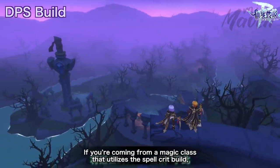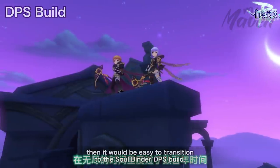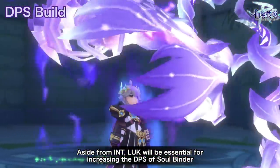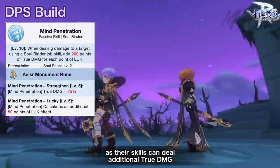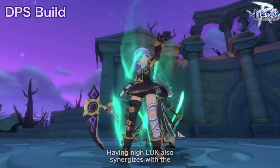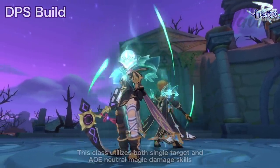If you're coming from a magic class that utilizes the spell crit build — such as a Slayer or Arcane Master — then it would be easy to transition to the Soulbinder DPS build. Aside from INT, Luck will be essential for increasing the DPS of Soulbinder, as their skills can deal additional true damage based on Luck with the Mind Penetration passive skill. Having high Luck also synergizes with the current spell crit build meta for magic classes.